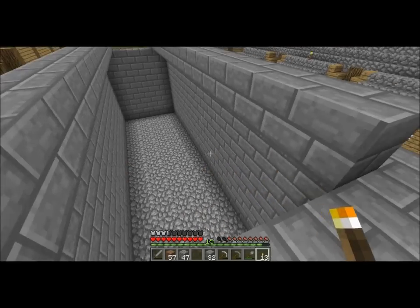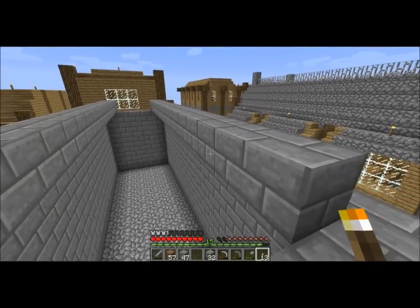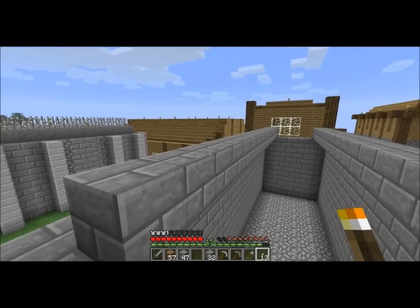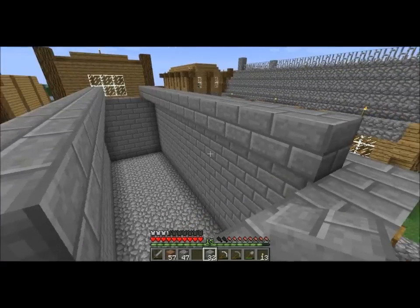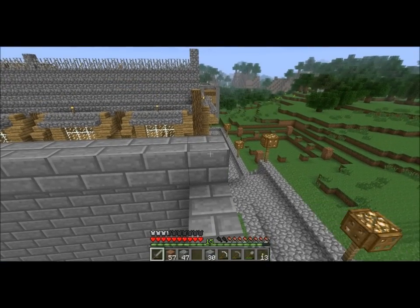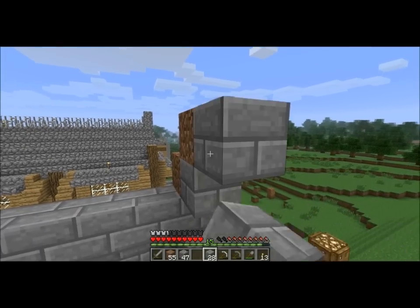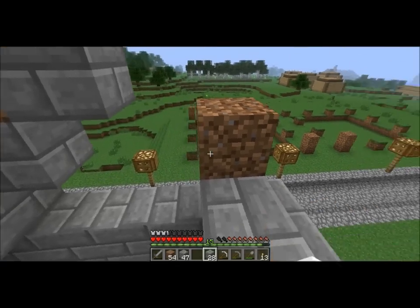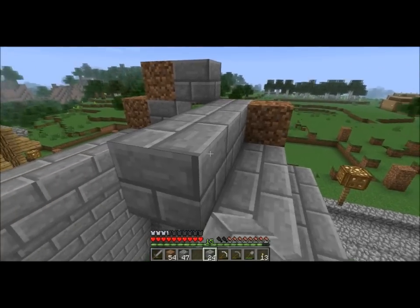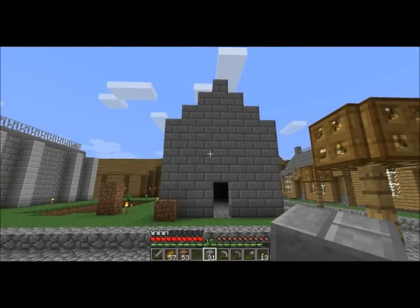We're done building the walls here. The next step is going to be putting in the roof, and it's going to be sort of triangular shaped. I need to put this all the way here — like this, all the way that way, like so. That should just take a few seconds to finish. And the roof is done.